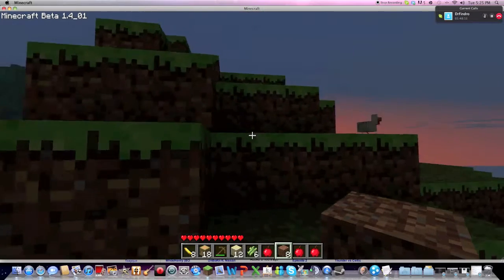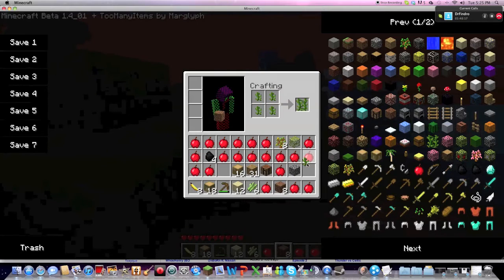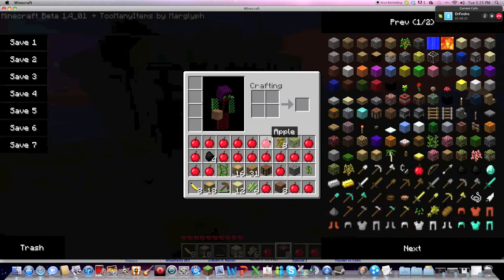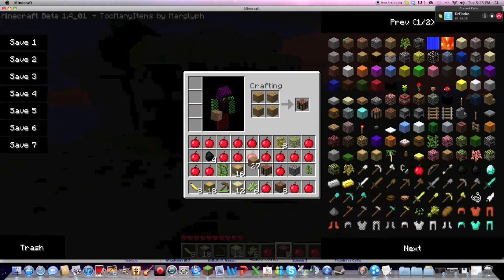If you're interested in checking out his channel, I'm gonna put the annotation right here where this leaf block is that I'm punching. I'll do the same thing in my crafting bench — hopefully I edit that in and don't forget about it.